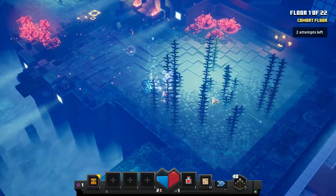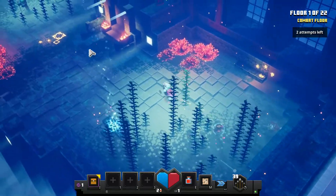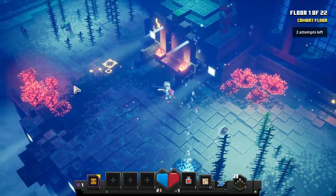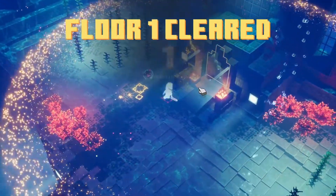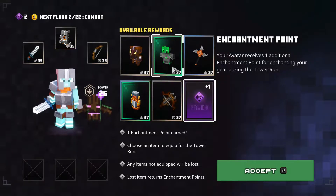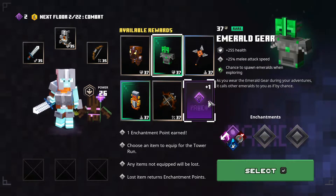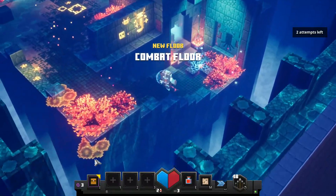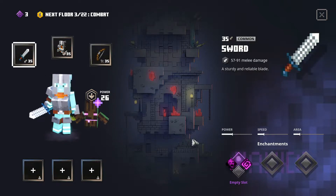Already I'm drowning — there we go, just got a little bit of air. There's just one more drowner over here, and that is floor one complete. Let's see what kind of items we've got. I think I'm just going to grab an enchantment point to start off with, which means I need to see what kind of stuff is on all of my gear.